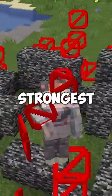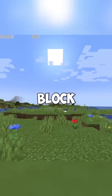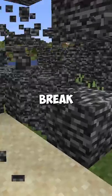But this next one is the actual strongest block in Minecraft. It's air. How is it the strongest? Because if you can't see this block, it means that you can't break it. If you can break bedrock, subscribe.